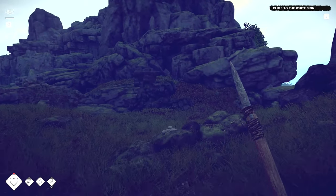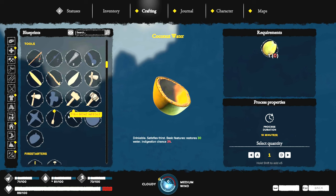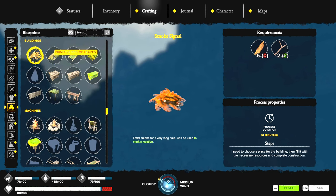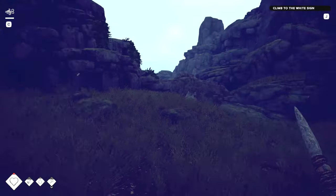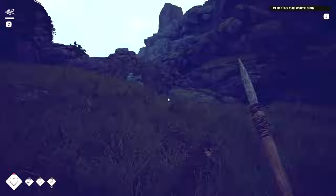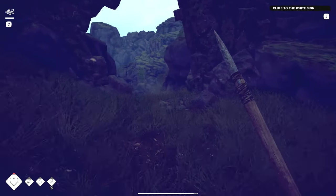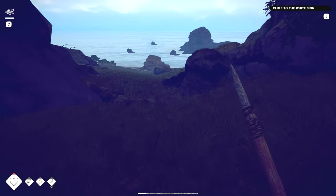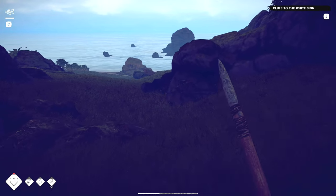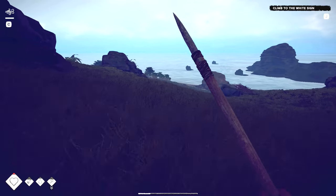Looks like I might have to postpone the trip slightly — go and get some rest. Can I craft a primitive bed of leaves? I don't have any leaves. We should be near the beach. Let's go downhill — I'm just going to remember that there's a stone pile there and come back for it. We'll go down to the trees, get some stuff, make a primitive bed, and sleep the night down here.